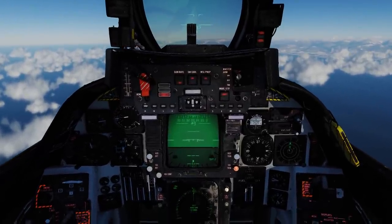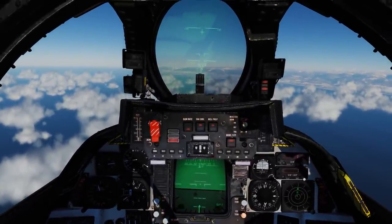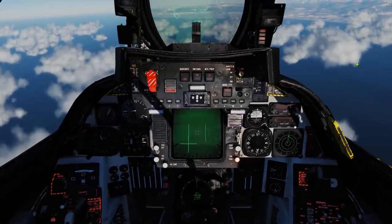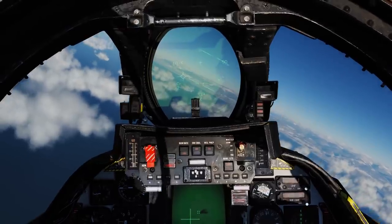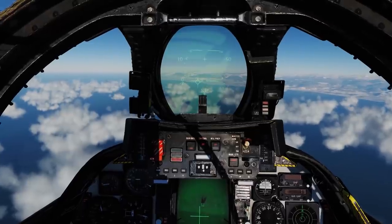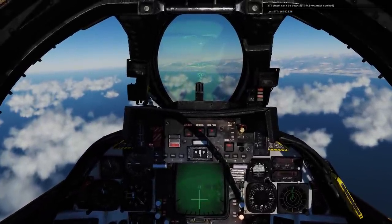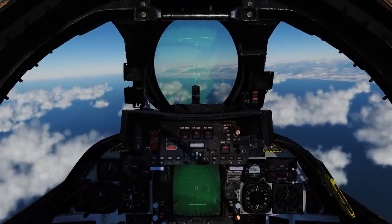Two targets on RWR — looks like they are MiG-29s. Let's flick our center screen over. Camera is locked on. MiG-29 is braking left. And I think it just got taken out — yeah, smoke trail, it just got taken out.